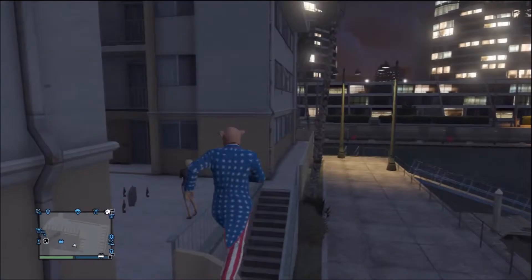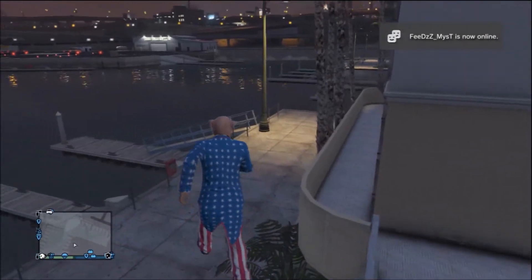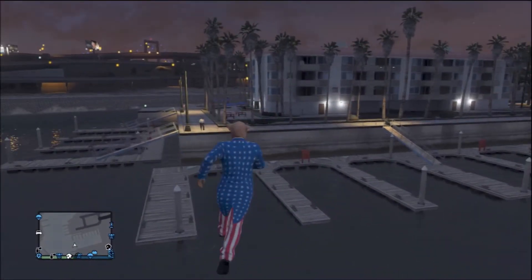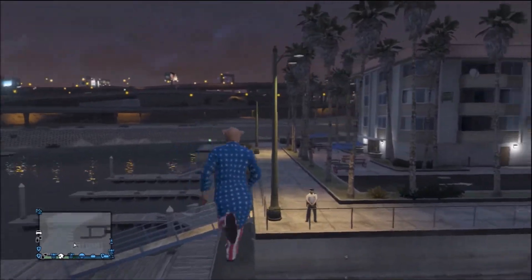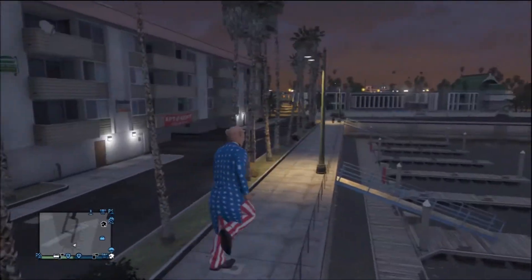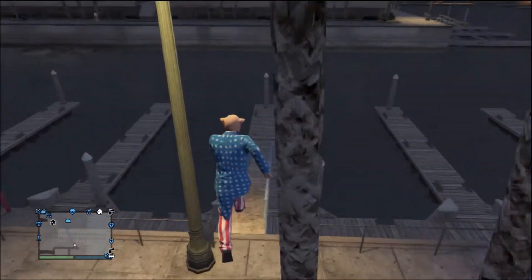It doesn't matter which way you do it, it's up to you. Just try this glitch with your mates. You can use this glitch to troll people online by going really high with the stairway to heaven and just shooting people from up there with your sniper. It's just a really fun thing to do with your mates in your spare time.